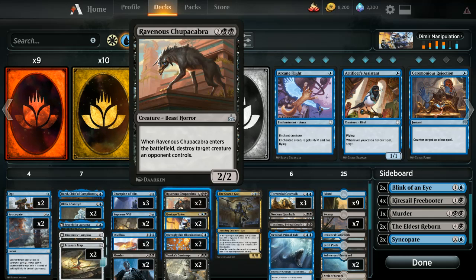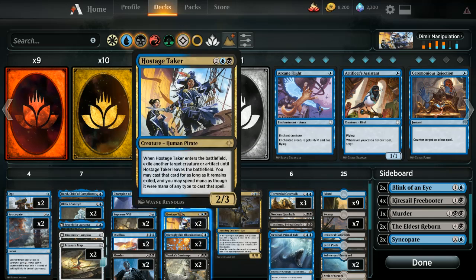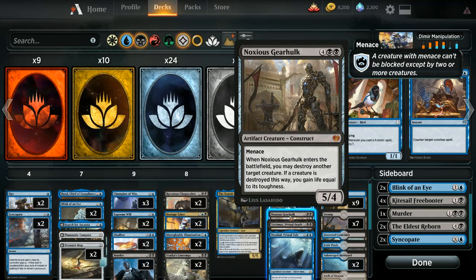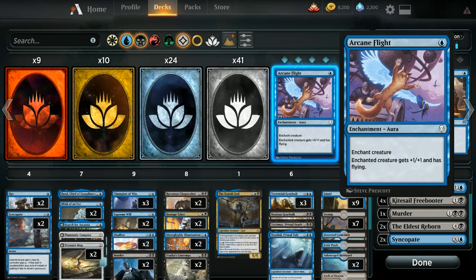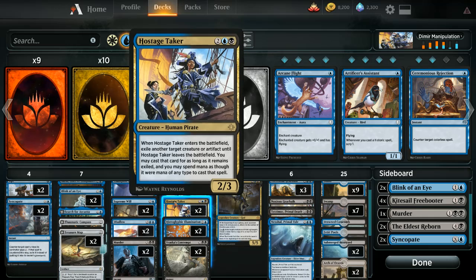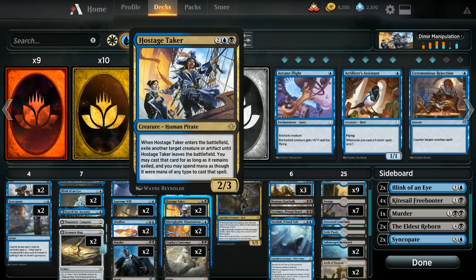Four mana for a 2/2 that destroys something might be a bit late in aggro — you kind of want Murder instead. I dropped Ravenous Chupacabra to two. There's a copy of Noxious Gearhulk, which is better in control matchups and a bit beefier. If you don't have it, you could run three Chupacabras. I also added two copies of Hostage Taker — there were a fair number of vehicle decks, so being able to take the vehicle and replay it is great. Heart of Kiran costs two mana, Aethersphere Harvester costs three, so being able to take those is solid.